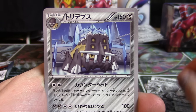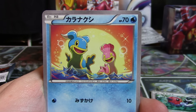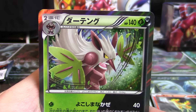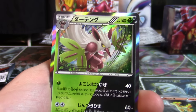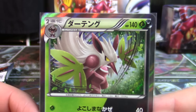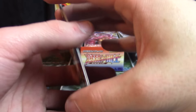Pack number two — we have a Bastiodon, a Fletchling, Shellos. Really nice to see both Shellos back in the expansions, as well as the West and East Sea versions. There's your Ponyta. And our first holo is also our first dual type — it's a Shiftry holo. Each expansion I believe has four dual types inside; this one is grass and dark, you can see it split right down the middle. These are part of the regularly numbered expansion. There are only a few in each series, so it's not going to be overwhelming.